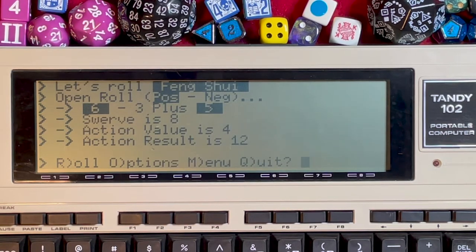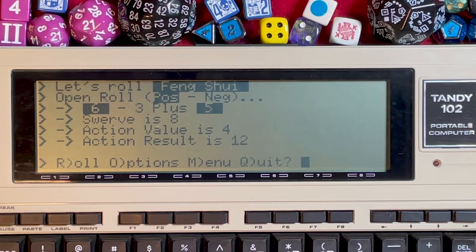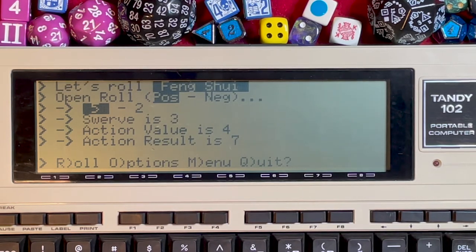The positive number is a 6 minus 3. That 6 exploded — since this is an open roll, rolling the maximum adds another 5 on top. The swerve is therefore 8; add our action value of 4 for a result of 12. Rolling again: a 5 minus 2 gives a swerve of 3; add 4 for an action result of 7.